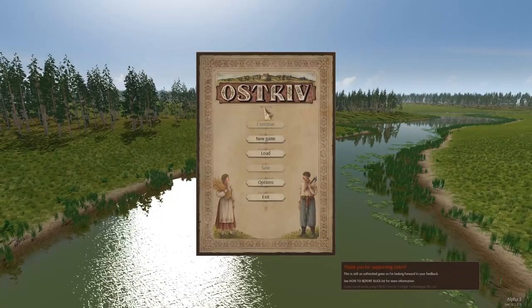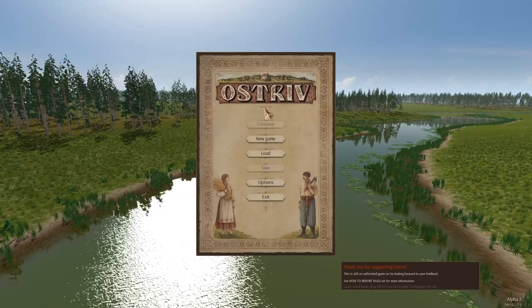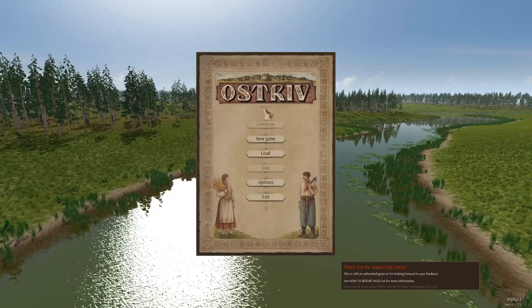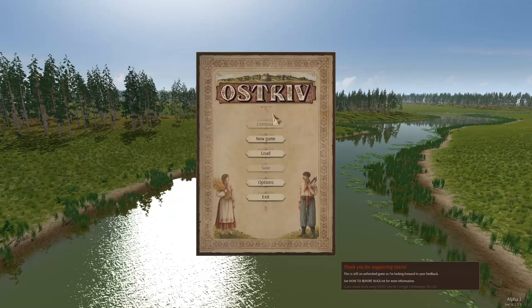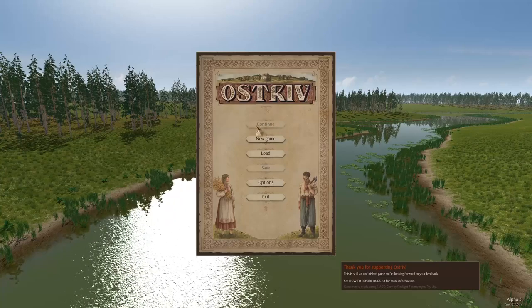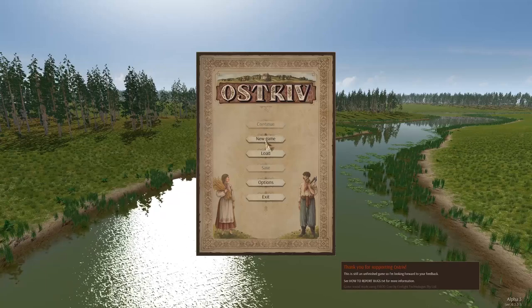Hello and welcome! This is going to be a let's play on a game called Ostriv that just released Alpha 3 earlier yesterday as of recording this. This is a city building game themed around, I believe, some sort of Eastern European immigrant story. But I had something going on in Alpha 2, but this is a new Alpha, so let's go ahead and start a new city here, shall we?